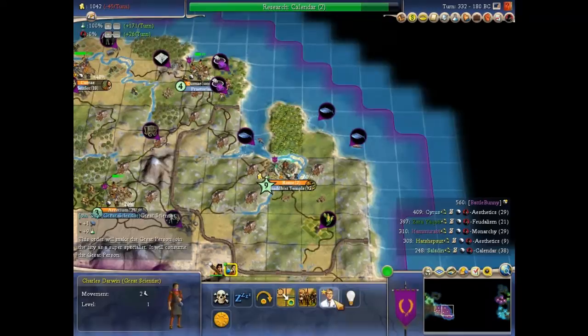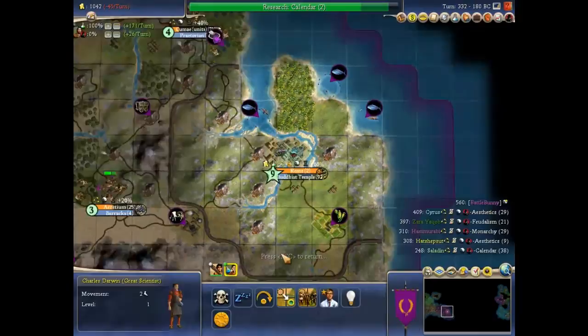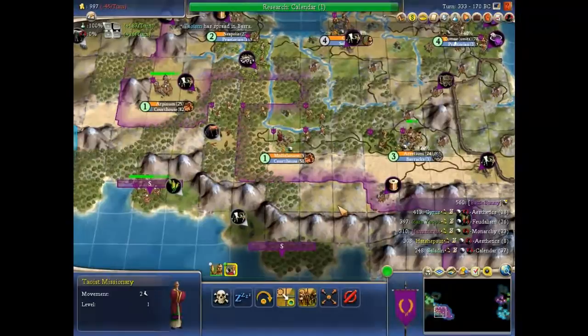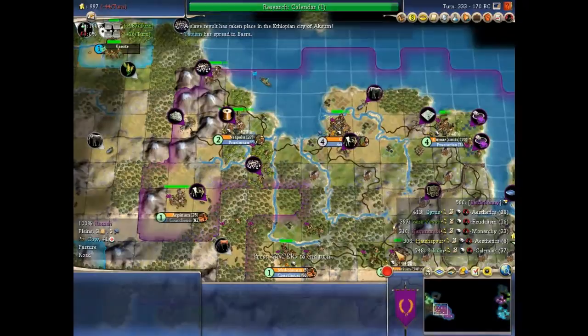I think I'll settle this great scientist anyway. That 9 science will go through all the modifiers like the Academy and library. 187 science and it's still in the BCs — that's pretty decent actually. My record is about 300 but that was on Prince. The fastest you can go is on Emperor because the computer is pretty fast in technology so you can tech trade better.